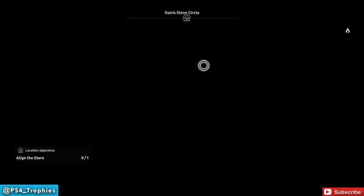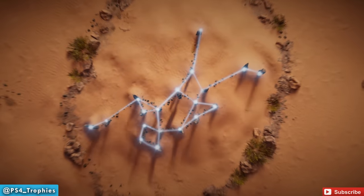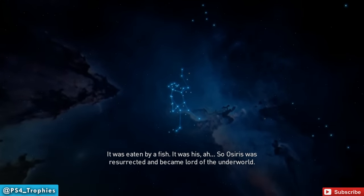Now, the Align the Stars mission requires you to go find these constellation rocks in constellation form. You interact with it, you match up the constellation, and that's it. There are 12 of them. So I figured, what if I do all 12 of them and then go back to the Sphinx? What happens?